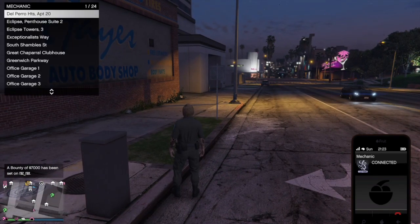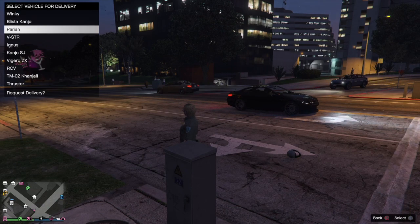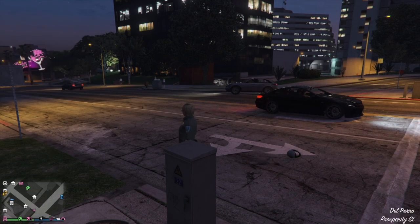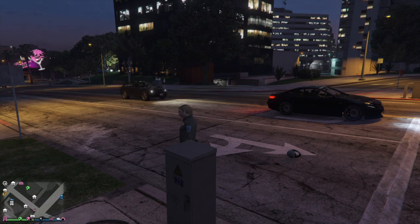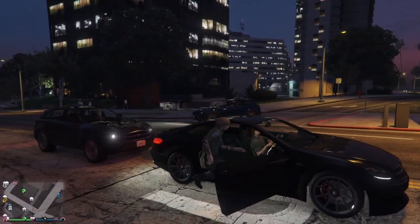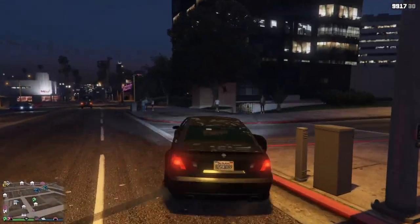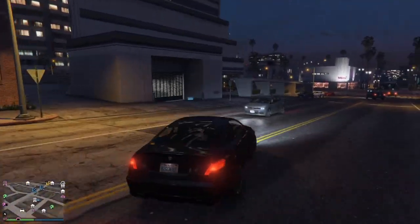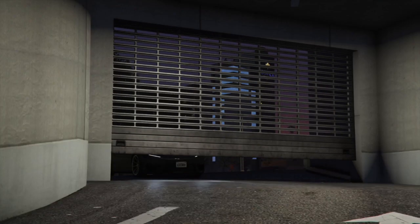Once you guys have now called out that car — for me, I have an Ignis that I don't really care about — all you want to do is hop in any street car. I'm just going to hop in this random street car right here, and now you're going to drive it into the garage that has the free empty spaces. My office garage 2 is 17 out of 20, so there are three spaces left, and I'm going to go enter in there.